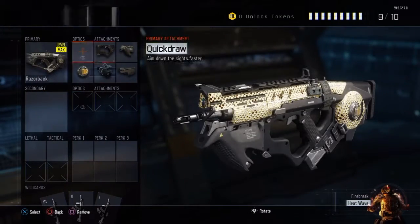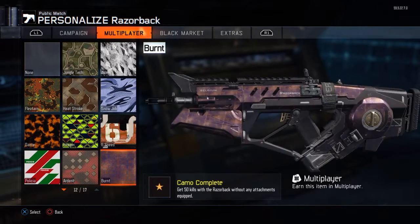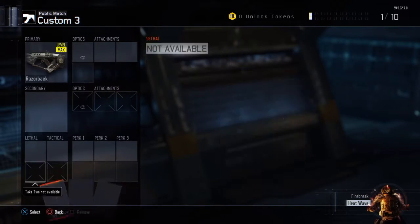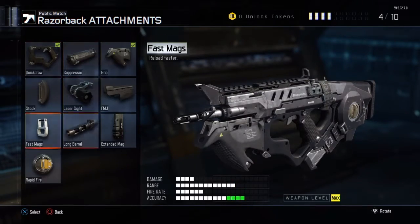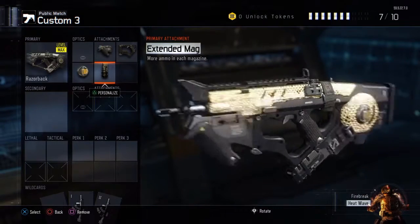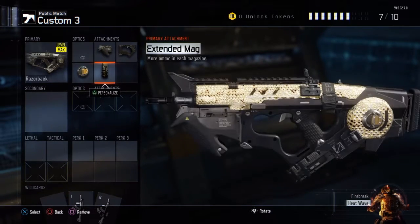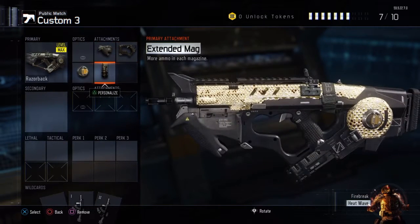The next camo is Ardent — you get it during the game, without attachments. A good setup for that camo is grip, quick draw, rapid fire, and extended mags. I like these because grip gives better accuracy, quick draw lets you aim in faster, and extended mags give you more ammo in the clip.